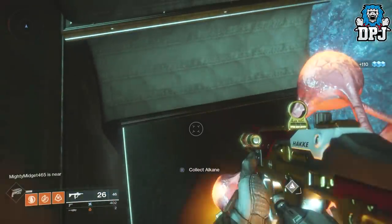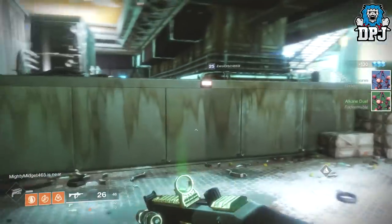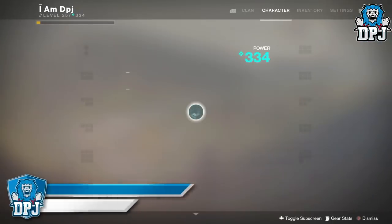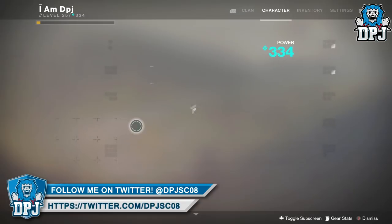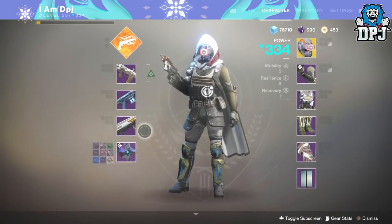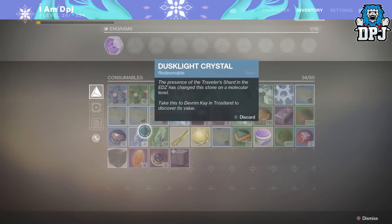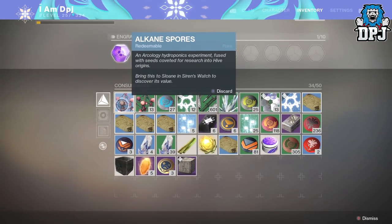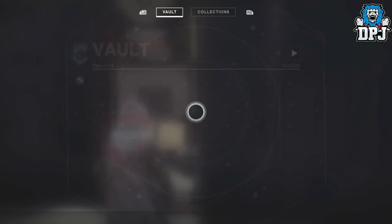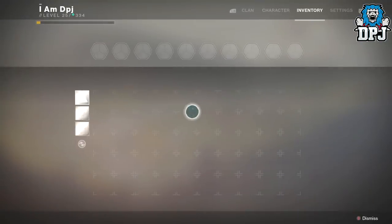So what you need to do is go to the said planet and farm one of the required rare planetary materials for the schematic you are doing — Titan for the alkaline spores and EDZ for the dust-lights. Once you've obtained one, simply travel to the Tower. Once you are at the Tower, simply head over to your vault. Here you put that rare planetary material inside your vault and simply take it back out again.